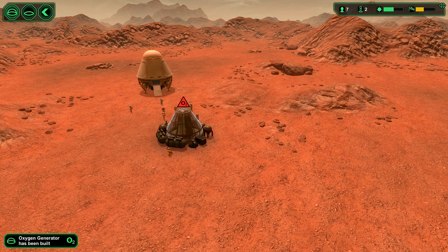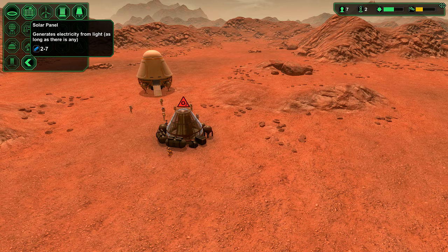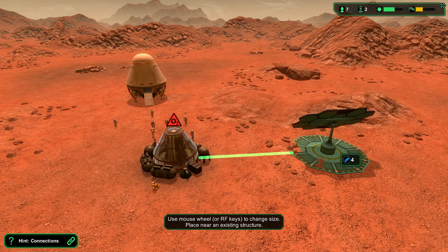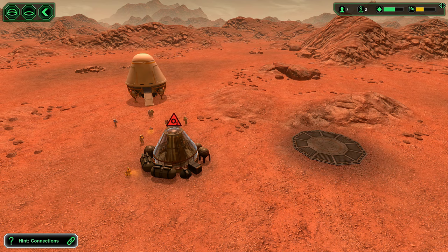We should probably think about having some power. So let's have a solar panel — let's have a big one first of all. This is going to power our first colony, and it will only work during the daylight. So we will at some point also have a wind turbine to provide some power, hopefully, during the night.